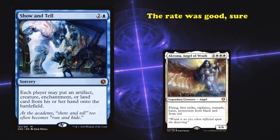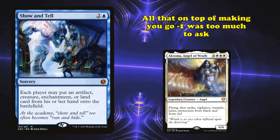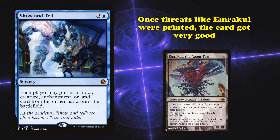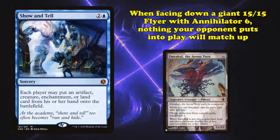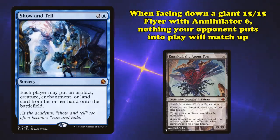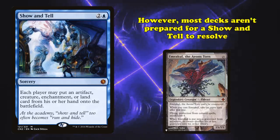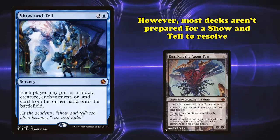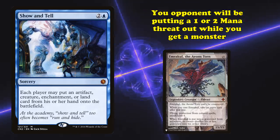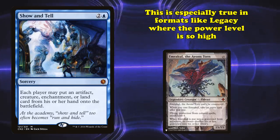Sure, getting them for just 3 mana was a great deal, but letting your opponent put something into play too, on top of the card making you go minus 1, was bad enough to stop it from being good. However, once cards like Emrakul were printed, Show and Tell became a huge threat. When facing down a giant 15/15 flyer that annihilates their board, no threat your opponent can put into play really matters. Most decks aren't prepared for a Show and Tell to resolve and won't be playing cards like Emrakul, so they'll probably be playing 1 or 2 mana creatures while you get a giant game-ending monster. And this is even more true in older formats like Legacy.